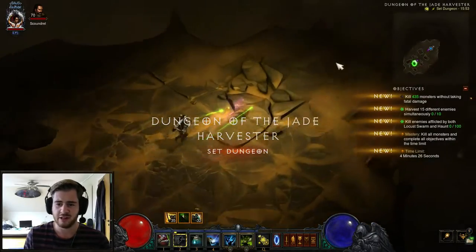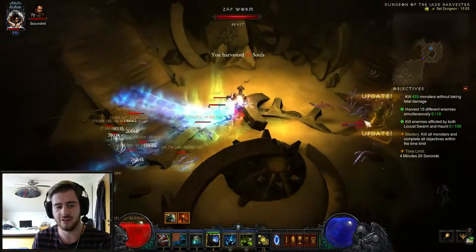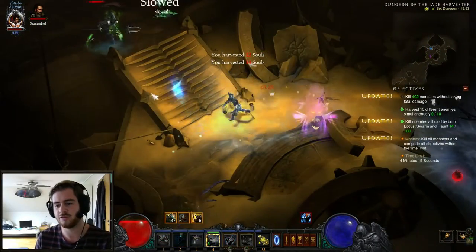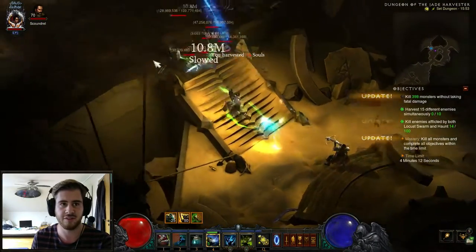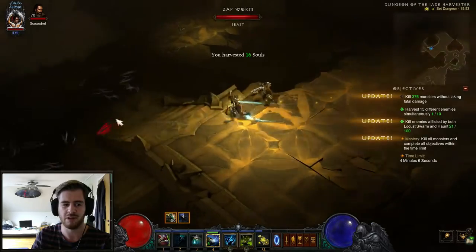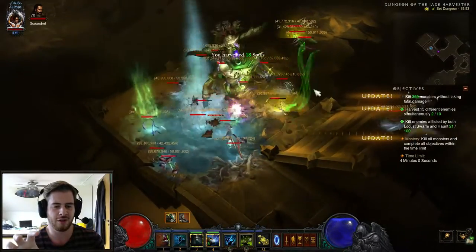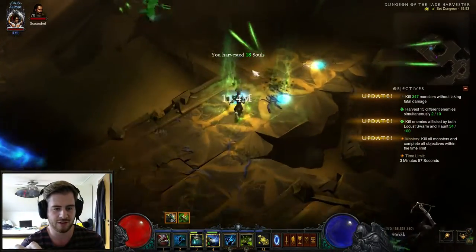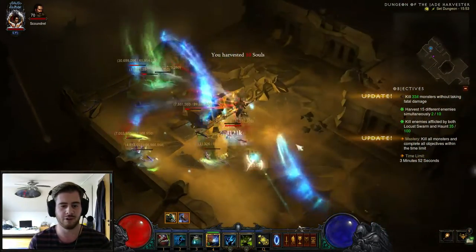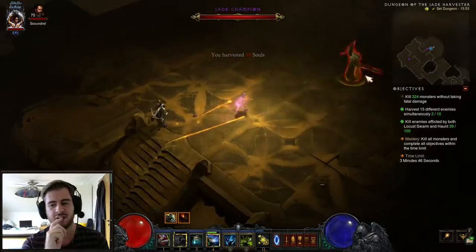Let's go over the objectives. Harvest 15 different enemies simultaneously 10 times — and this is the hard part of the dungeon in my opinion. Kill enemies afflicted by both Locust Swarm and Haunt, 100 enemies — and this is the easy objective, because as you go along the dungeon, this one will probably just complete itself by killing stuff. Notice the wording on the harvest objective: it says harvest different enemies, so you can't just cheese it by going in and harvesting a huge group of mobs and then doing it again, because that would have been too easy.